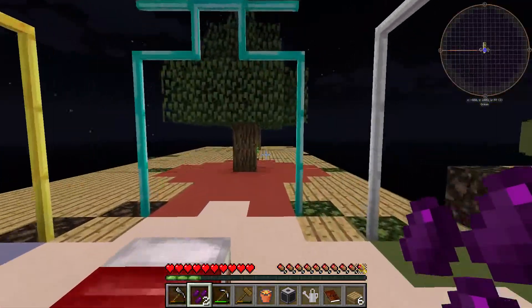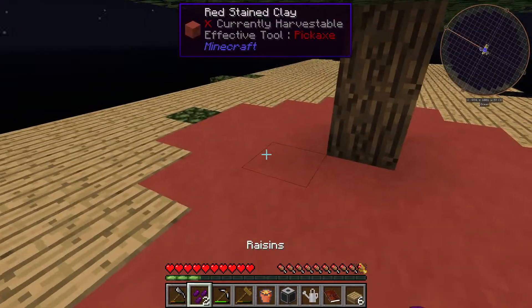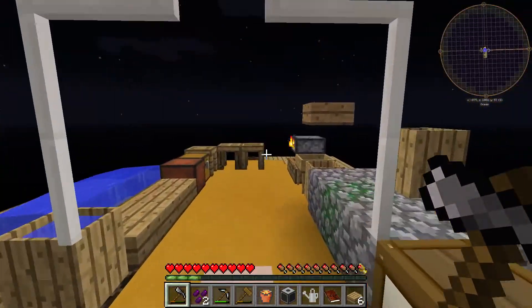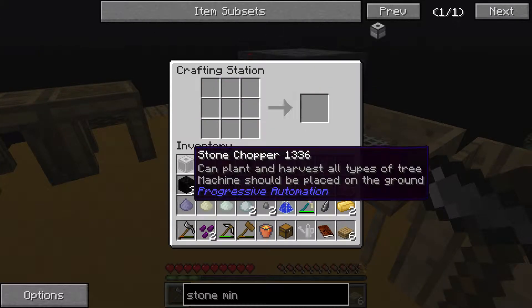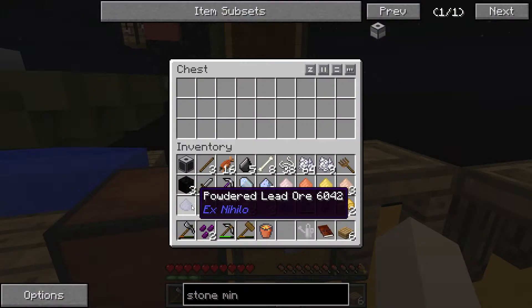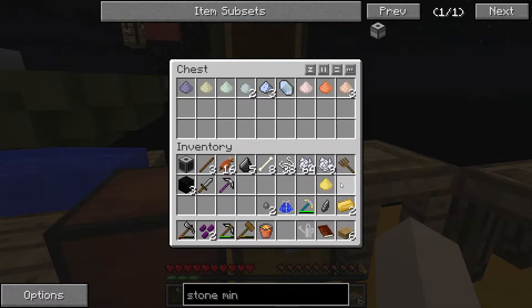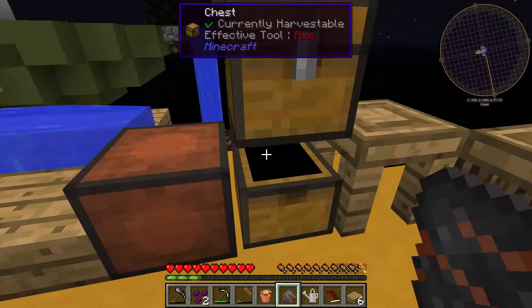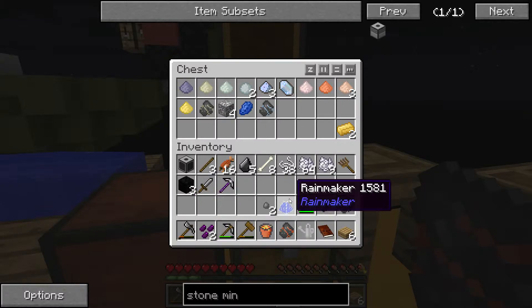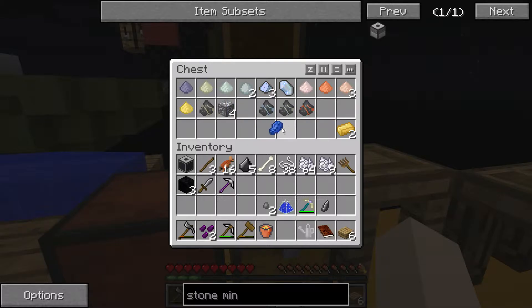I need a chest, so let's get chest-getting. We'll just take one for right now, that'll be a start. Kaplow followed by kaplow. We're gonna put all of our ore and this type of stuff in here. This is eventually gonna have to get even more organized. I think that one goes there - I can't remember exactly.